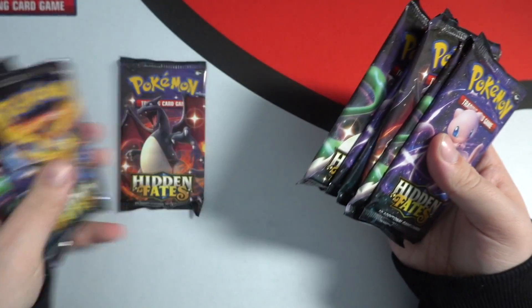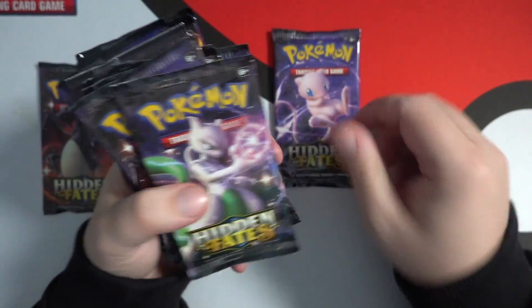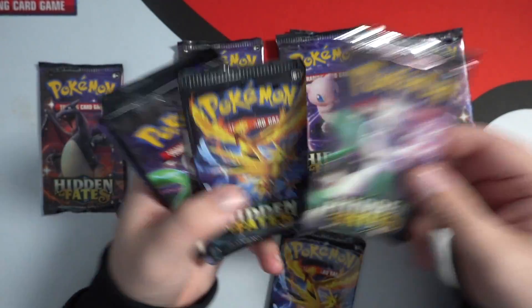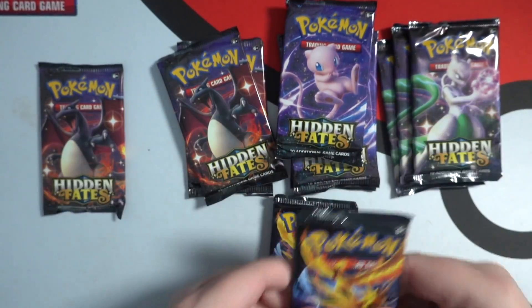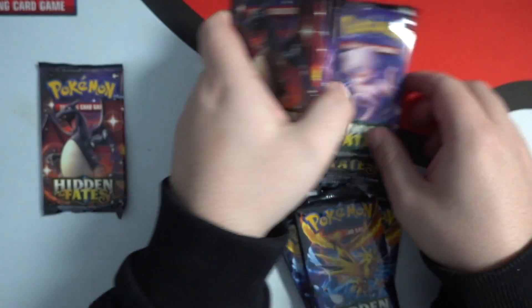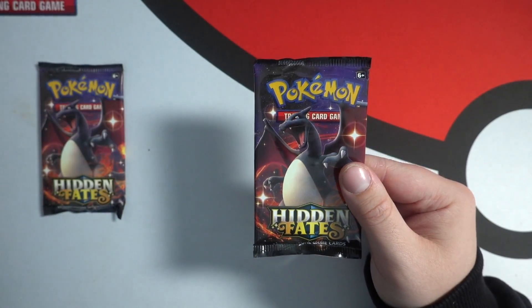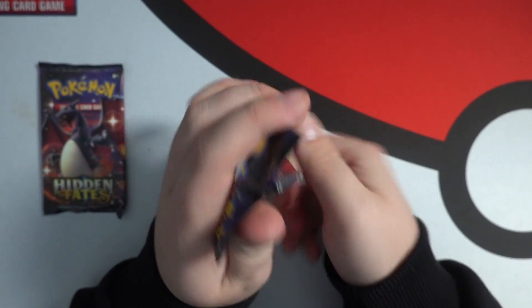We're going to set this Charizard right here and open that card at the end of the video, as is tradition on this channel. We're going to separate Hidden Fates by character artwork — put the Mews together, the Mewtwos together, the Charizards together. Let's start with the Charizards since we end on them, then go into the Mewtwos, then the Mews, then the legendary bird trios at the end. The first pack is the Charizard pack.